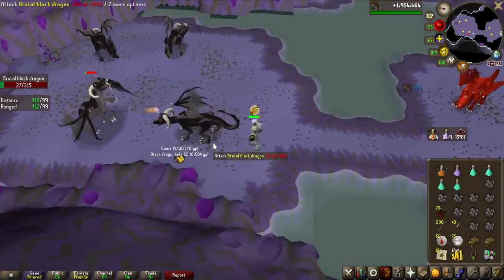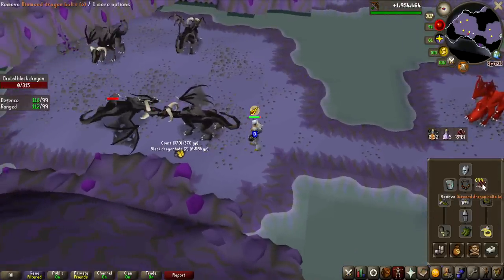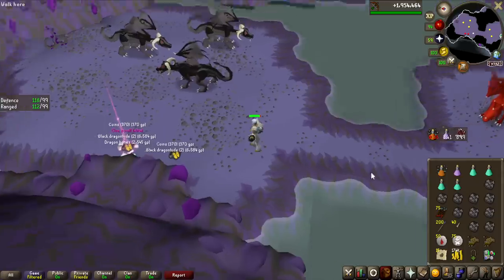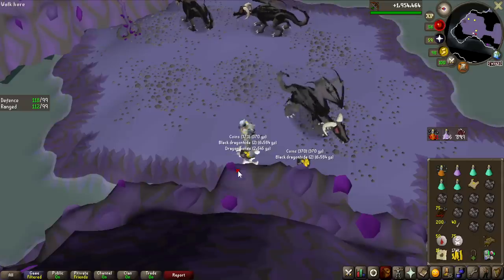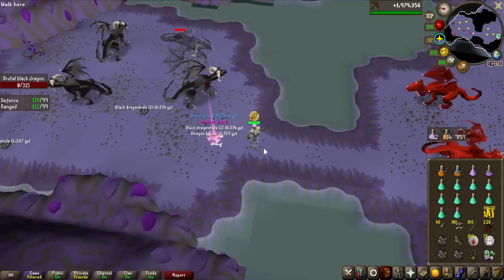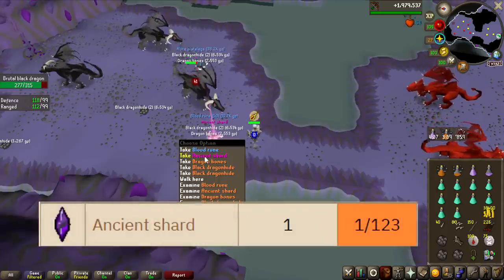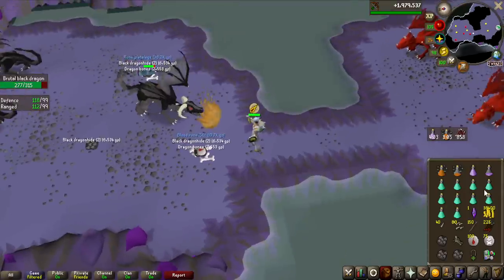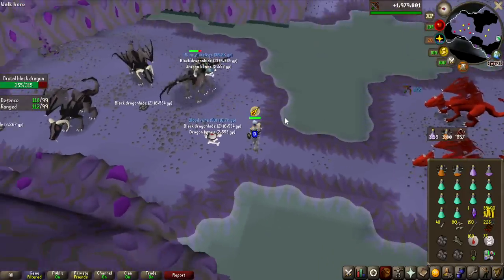One downside to ranging is the ammo cost is ridiculous. I've killed like 30 of them and already used 100 dragon diamond bolts - and they are 2,400 each, so that's a bit expensive. I also got an elite clue scroll. You can also get ancient shards here at a 1 in 123 drop rate, so I'm probably not going to get a lot of them, but they're very nice - they're used for charging your Arclight, which is a very good weapon versus demons.